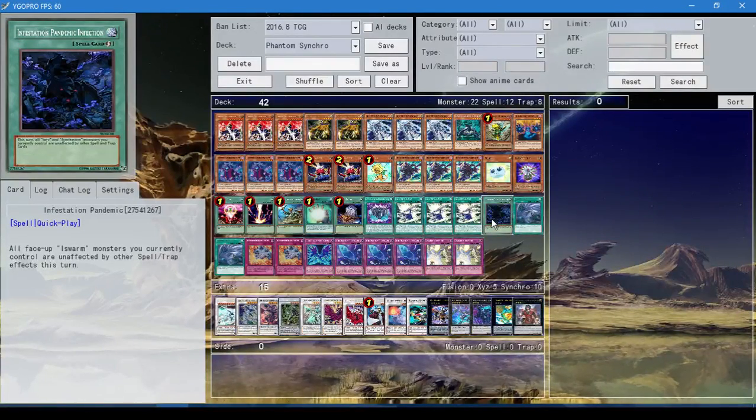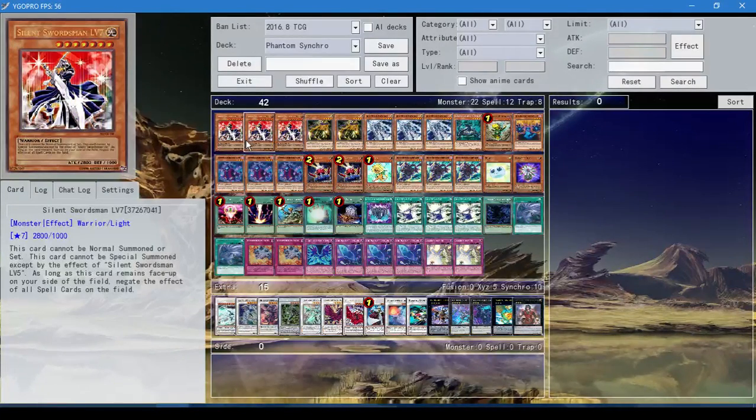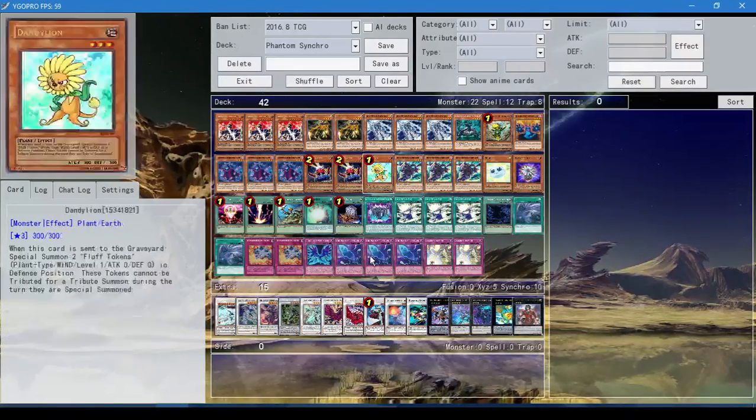One Infestation Pandemic because we run Ophion so we need to be able to search out this card. Sometimes it's a dead draw, but the fact that you can shut down Cosmo and other decks is worth it. Twin Twisters — you can discard Pandemic with Twin Twisters if you want, you can also discard these with Twin Twisters. Silent Sword Slash is going to be the one that's best to summon Silent Swordsman from the hand or deck — so you discard it with Twin Twisters, but you'll really only need one beefy Silent Swordsman to win the game.